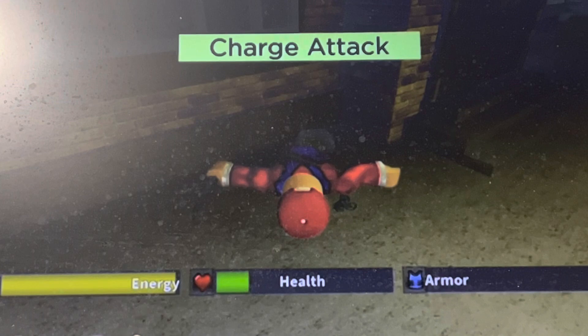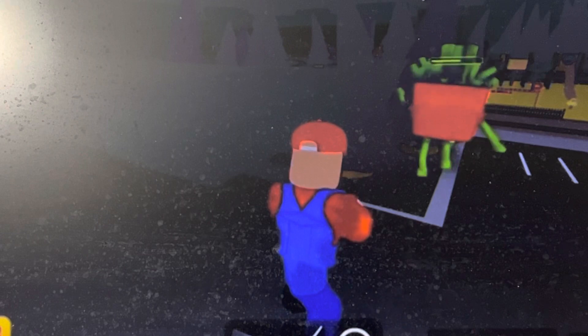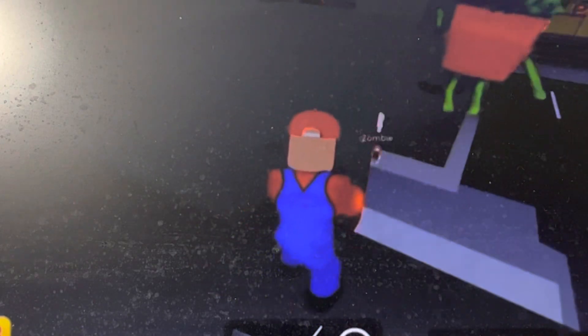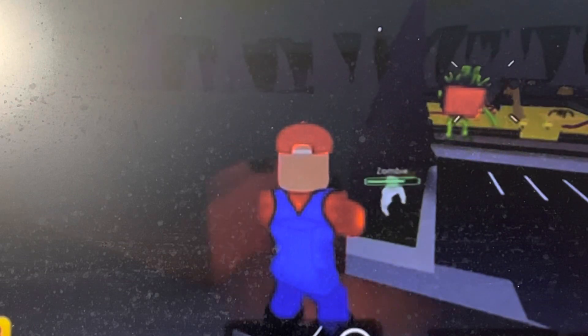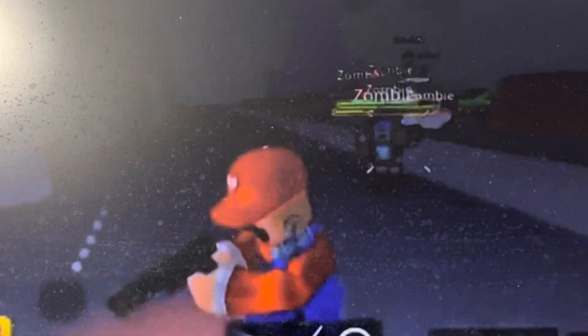Mario encounters a giant zombie boss — it looks like a giant french fry. The crazy clown had helped cause the apocalypse, and now this giant zombie is involved. Mario keeps shooting at the boss, corners him, but the boss runs away. After a few more attempts and zombie attacks, the giant zombie is finally killed and Mario survives without getting infected, because he's the main character.